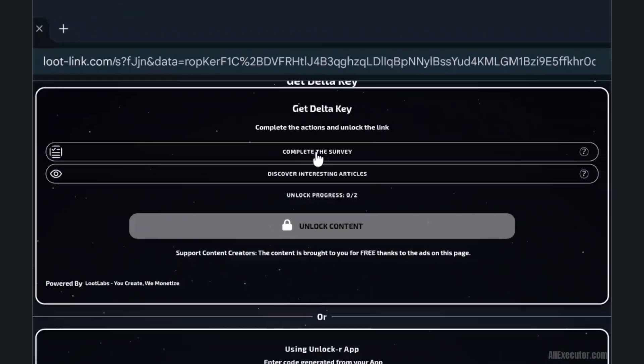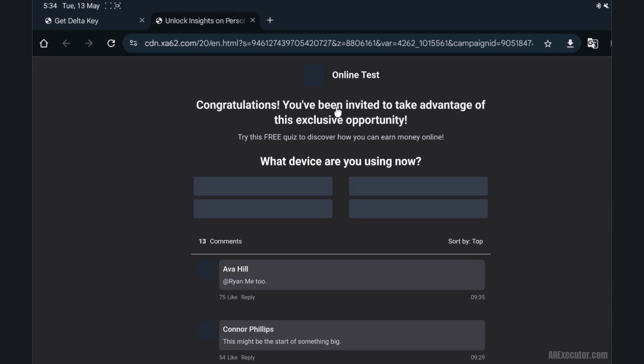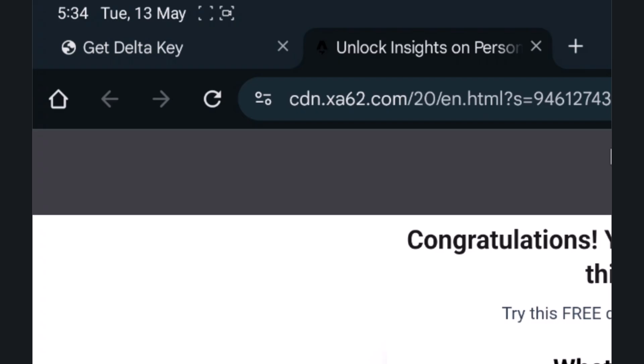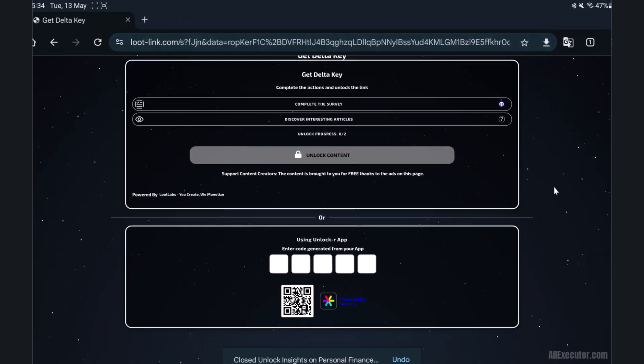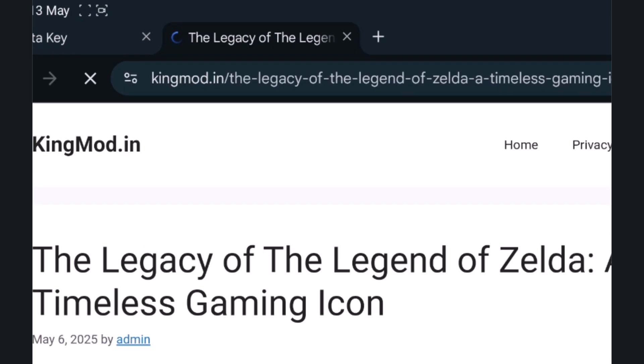Task 1: Click Complete Survey, then close the tab. Task 2: Click Discover Articles, then close the tab.